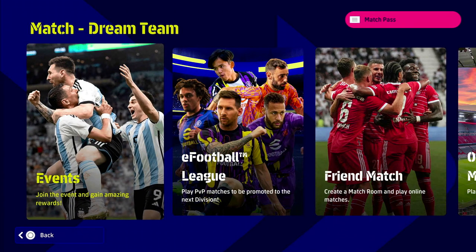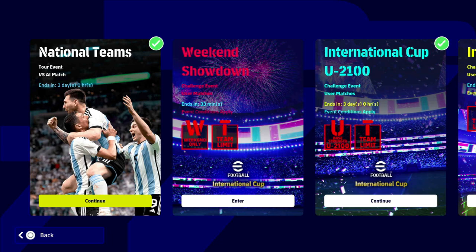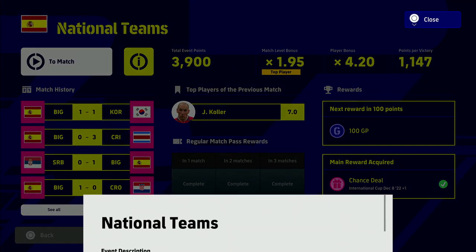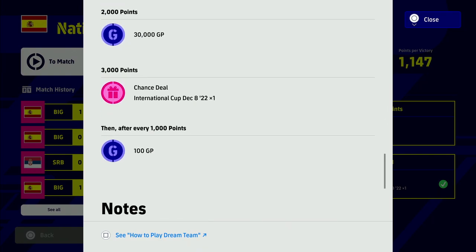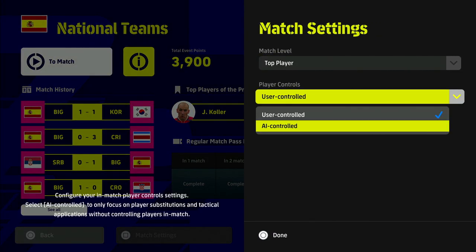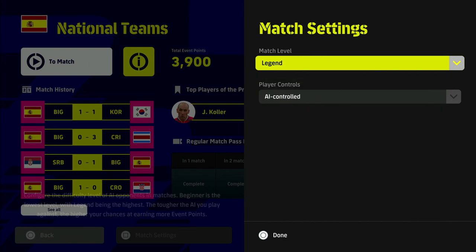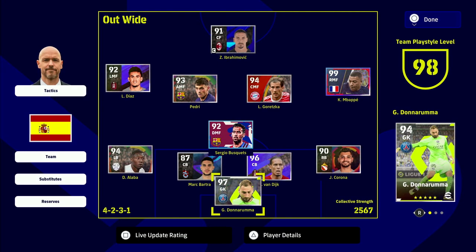The first one is the event. Every week Konami gives you a free spin for a free player of the week. All you have to do is pass and complete the tour event, which recycles every week. You can change all the settings - no matter what difficulty - pass it, get the main reward, and get your free spin.